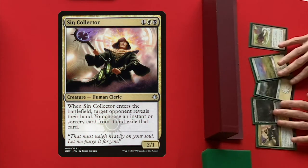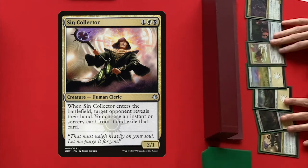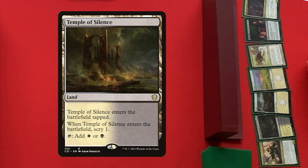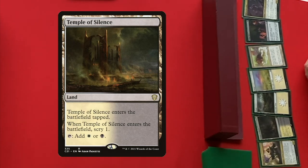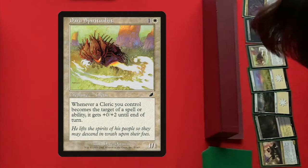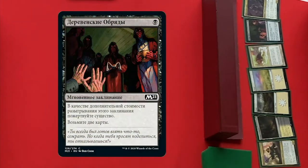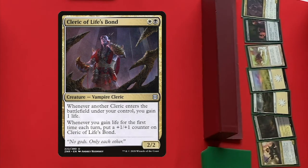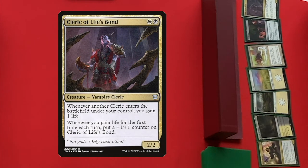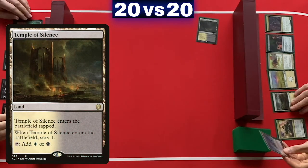The next hand features Sin Collector, which can have your opponent exile an instant or sorcery from their hand. We also see a Temple of Silence — very flavorful, love the art by Adam Paquette, a little bit of a Game of Thrones vibe. Here is a combo piece: Daru Spiritualist — we already saw the infinite combo with this card. And we also have Village Rites, a draw-two card. Here is Cleric of Life's Bond, which can get big because it gains life and grows. And we're off on Temple of Silence for the Clerics.